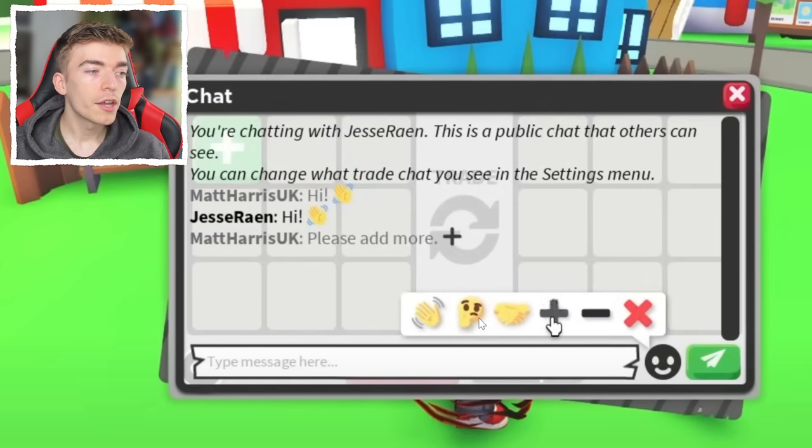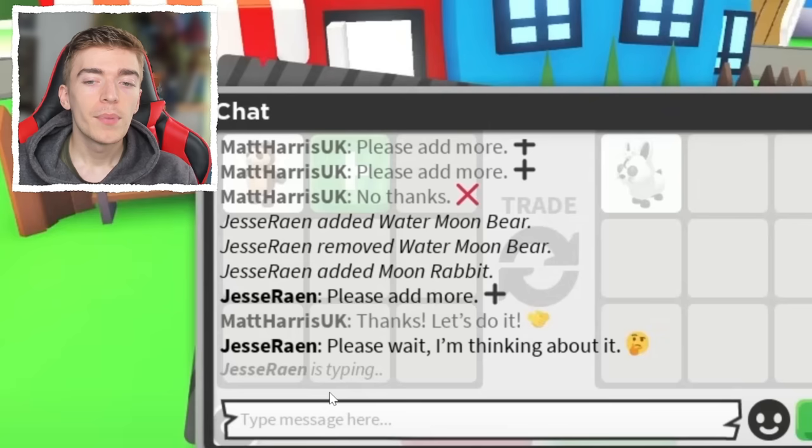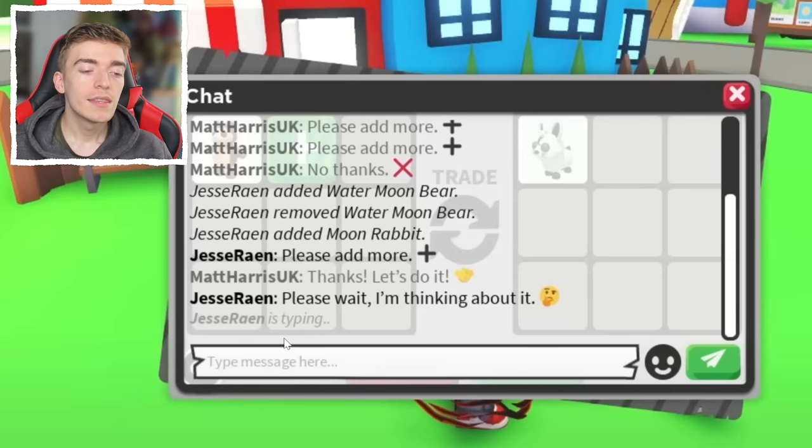A great addition is this little emoji which is like the confused guy — that one means 'please wait, I'm thinking about it.' Another great addition is it actually informs you when somebody is typing. Before, it didn't say if someone was typing, so people would just close the trade without knowing they were trying to communicate. But now with a little text box saying that, for example, Jesse is typing, this will prevent a bunch of trades from getting closed early and allow people to finish their messages.